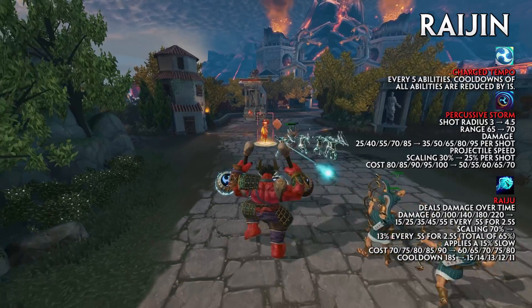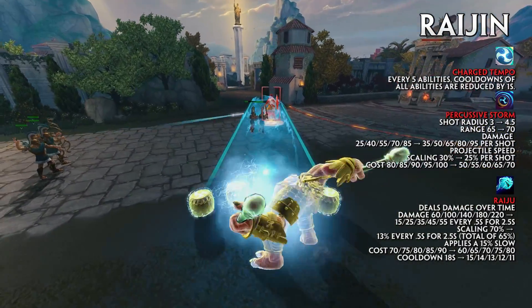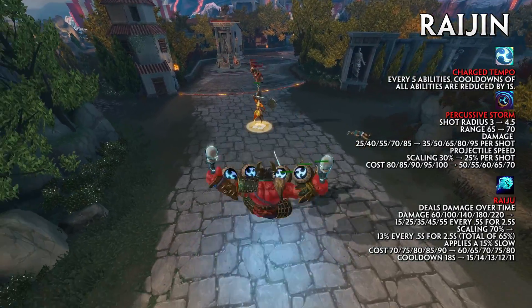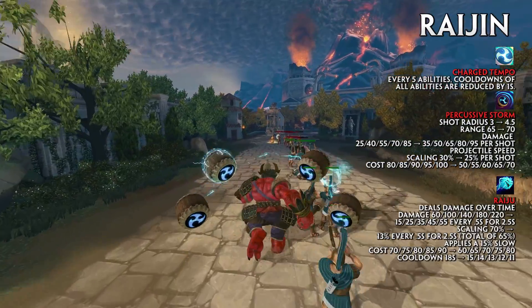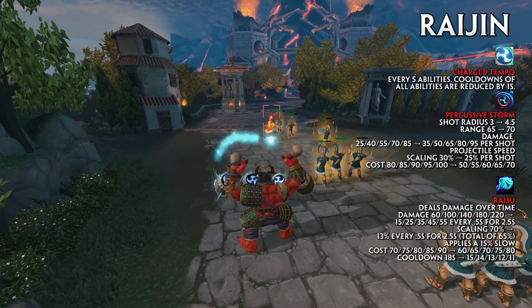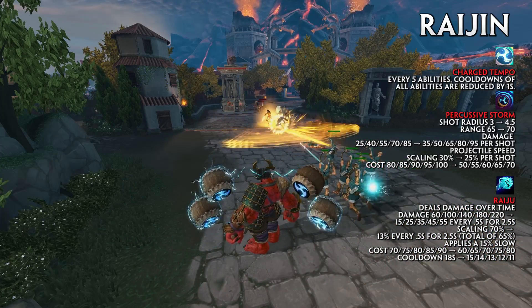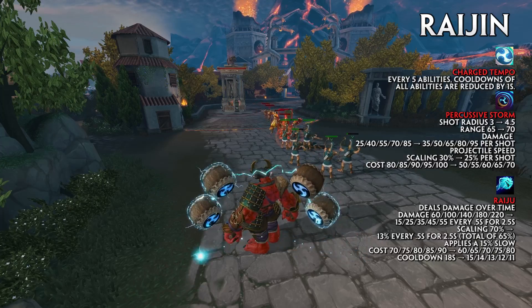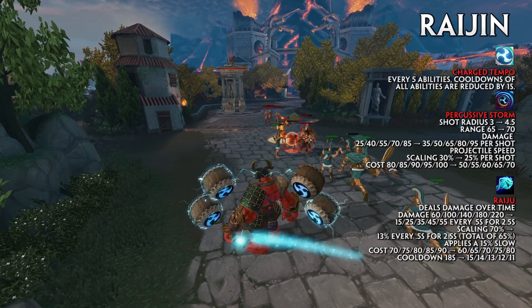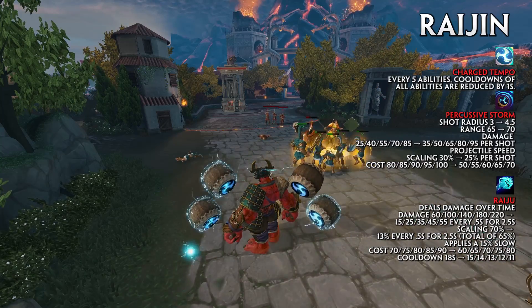Raiju now deals its damage over time. The damage has been increased to 15, 25, 35, 45, and 55 every 0.5 seconds for 2.5 seconds. The scaling has been reduced from 70% to 13% every 0.5 seconds for 2.5 seconds, for a total of 65%. Raiju now also applies a 15% slow to all marked targets. When Raiju is triggered, the slow and damage are spread to nearby enemies, with the slow increased by 15% on the marked target for a 30% slow. The cost has been reduced to 60, 65, 70, 75, and 80, and the cooldown decreased to 15, 14, 13, 12, and 11.